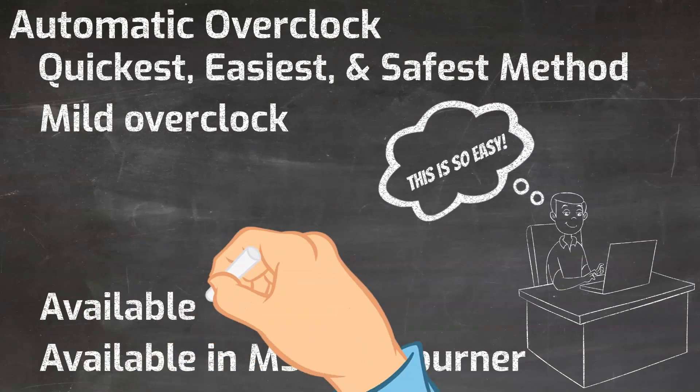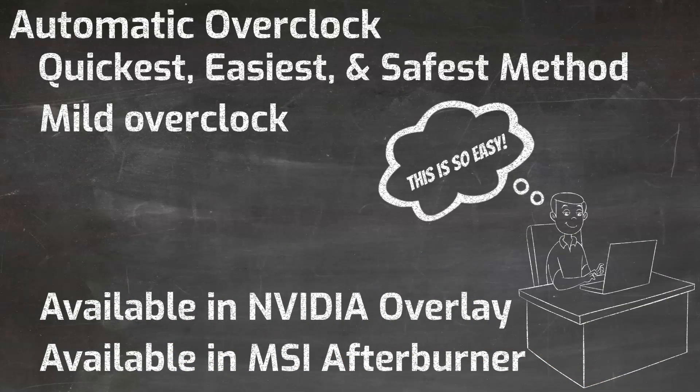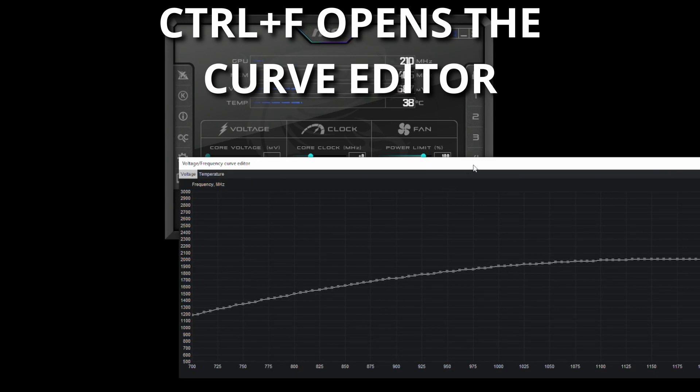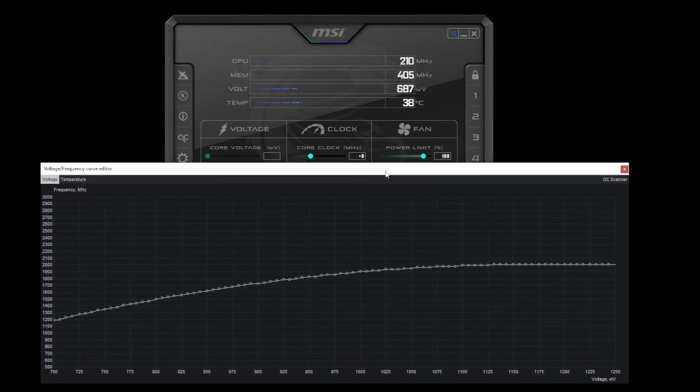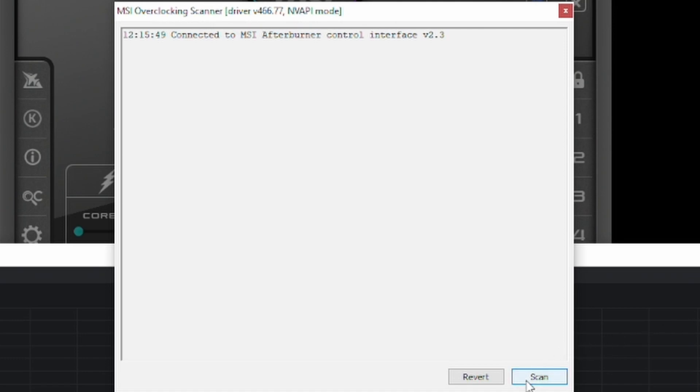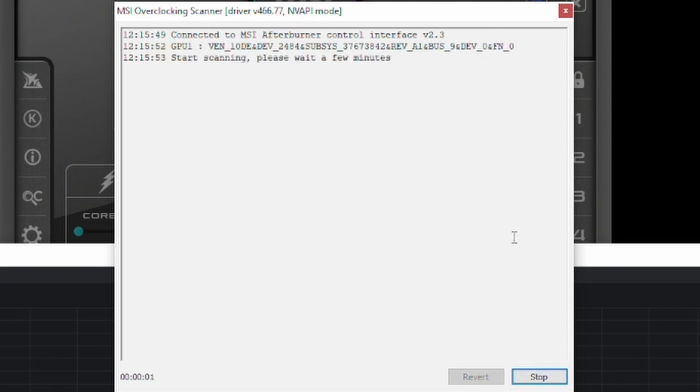Different graphics card manufacturers have different utilities, but this is the one we're going to use today. To perform an automatic overclock in MSI Afterburner, press Ctrl+F to bring up the voltage editor. You can also click on the curve editor button on the bottom left hand corner of the screen. The very first time you do this you may get a pop up or warning telling you that you're going to be voiding your factory warranty by doing any sort of overclocking. If you agree to that, go ahead and open the dialog. Automatic overclocking is just about as easy as it gets — you just push the OC scanner button in the top right, press scan on the pop up that appears, and then let the process run to completion.